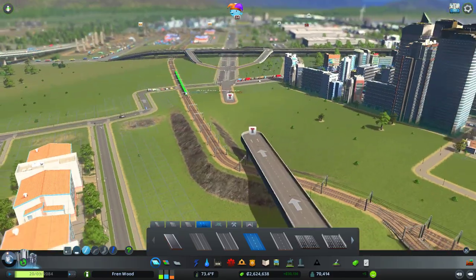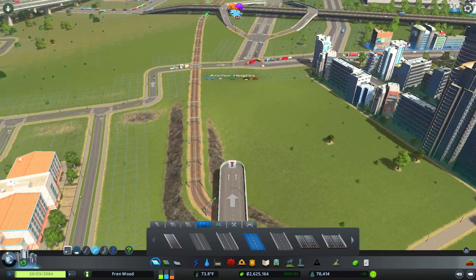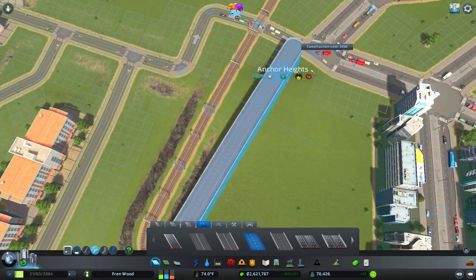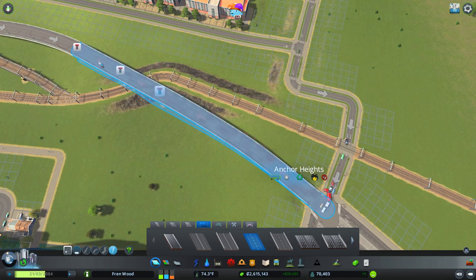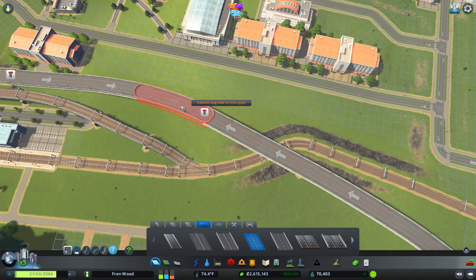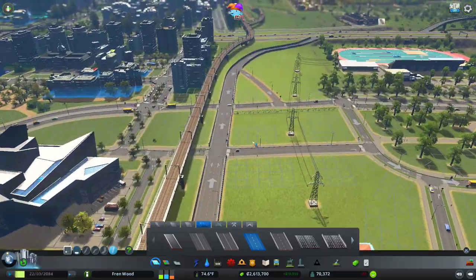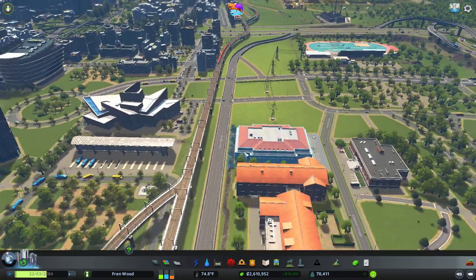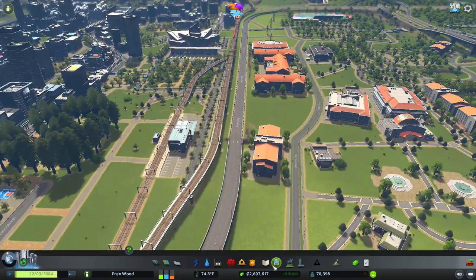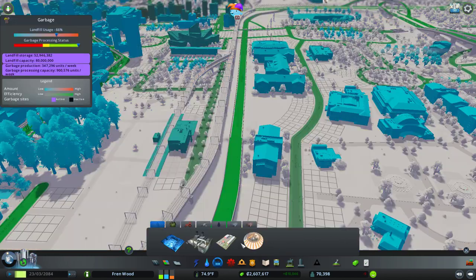I'm always terrible at building bridges. We'll have this guy just swoop down into there and we'll change the direction of that. I was actually thinking of adding a toll road onto here for those that wish to use it. I wonder if we can actually do that real quick.